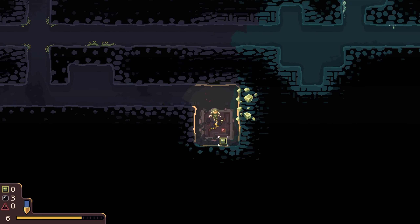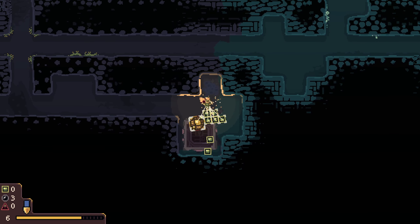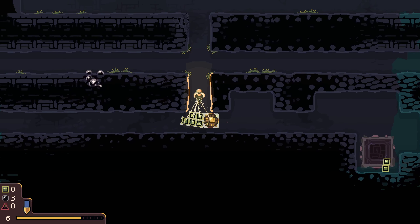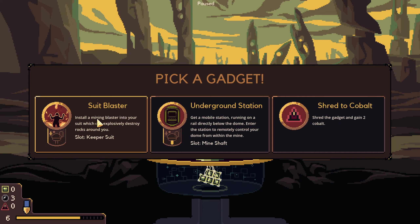It's going to start getting reasonably hard to drill through stuff shortly so I'm glad I'm ahead of the curve on that. I forgot that this was a thing. Yeah I want you and I want all your stuff. Oh god, okay, we're gonna have to let go of a couple bits at least. What did we get - is this just a random twist thing again? I genuinely can't remember, it's been so long since I played this game. Suit blaster - install a mining blaster to your suit which can explosively destroy rocks around you. I like the sound of that.